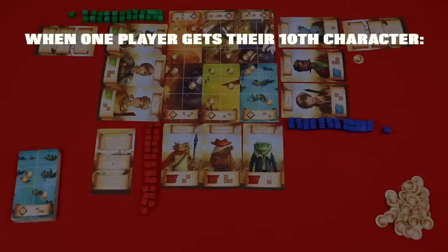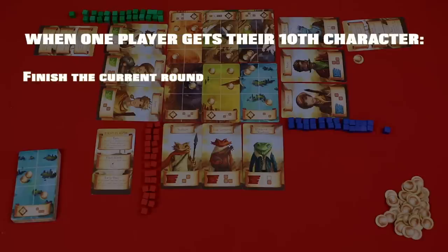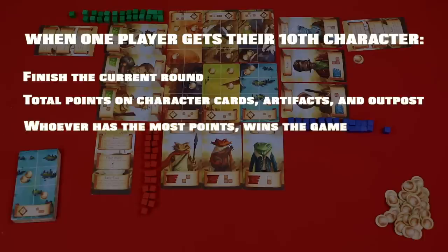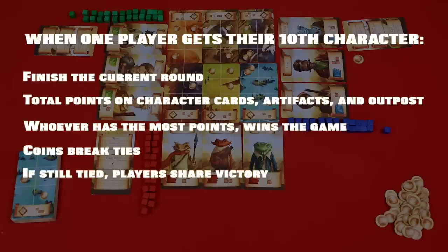Continue playing until one player has ten cards, including the three they start with. When a player has ten cards, finish the round so all players have an equal number of turns. Then each player counts the points on the cards they own, any artifacts they own, and if they claimed the outpost, those points as well. The player with the highest points wins. If there's a tie, the player with the most coins wins. If there's still a tie, the players share the victory.